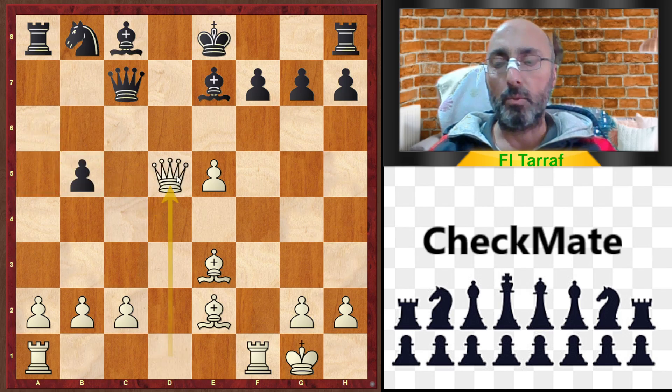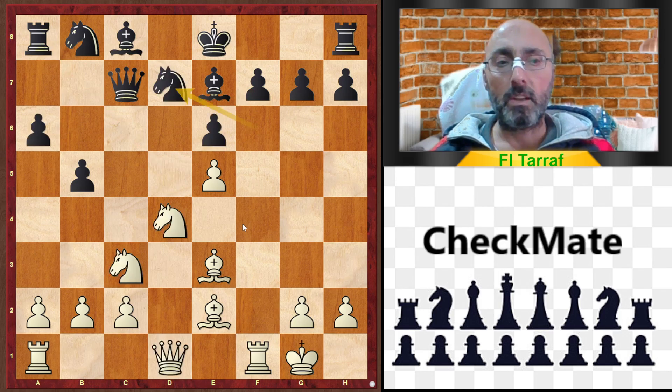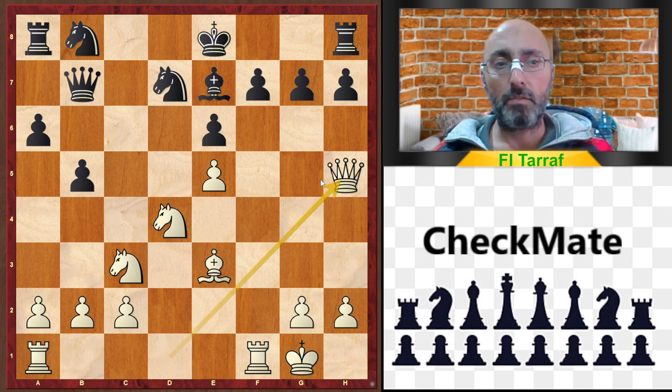Back to the game: Knight to d7 was played, then Bishop f3. You can see how white gains great initiative and great activity for his pieces. Bishop f3, Bishop b7, Queen takes b7, Queen h5 — also Queen g4 is playable, but Queen h5 was played in the game.